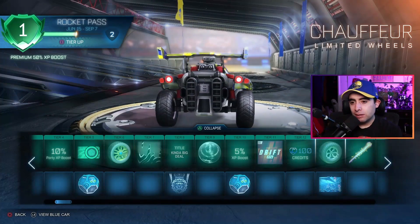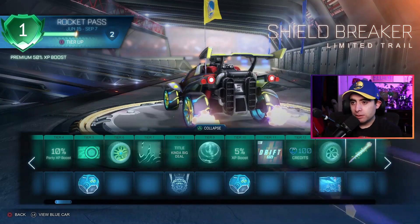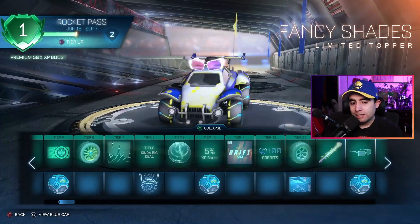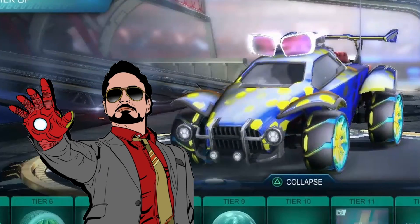We got some wheels - it doesn't really stand out, I'm not really into those but they're not ugly, I'll give them that. We got a Shield Breaker limited trail - okay, looks good. Oh, I like the sunglasses! I like those fancy shades - those look good, very stylish, looking like Tony Stark right now.